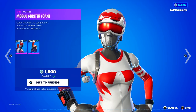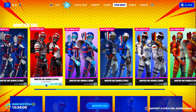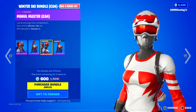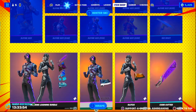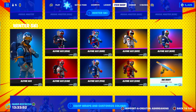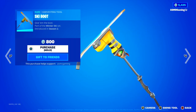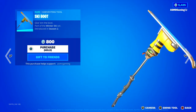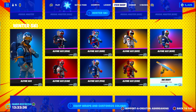I already have this one, so I don't really need any other skins. But I know these are super popular, so if you're a big fan of the Mogul Master and Alpine Ace skins, they are back today — be sure to check them out. Over here we have the ski boot harvesting tool — very interesting harvesting tool. Give them the boot! I like the sound this makes. It's a fun harvesting tool. It's from Season 2 of Fortnite — that's crazy. That was such a long time ago.